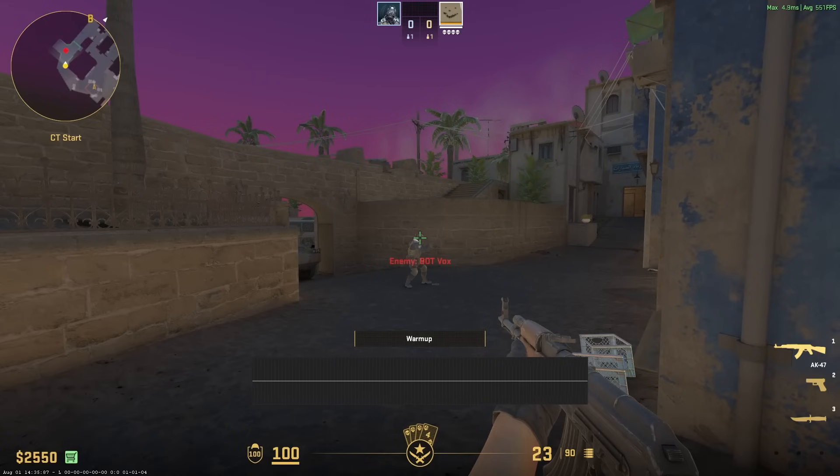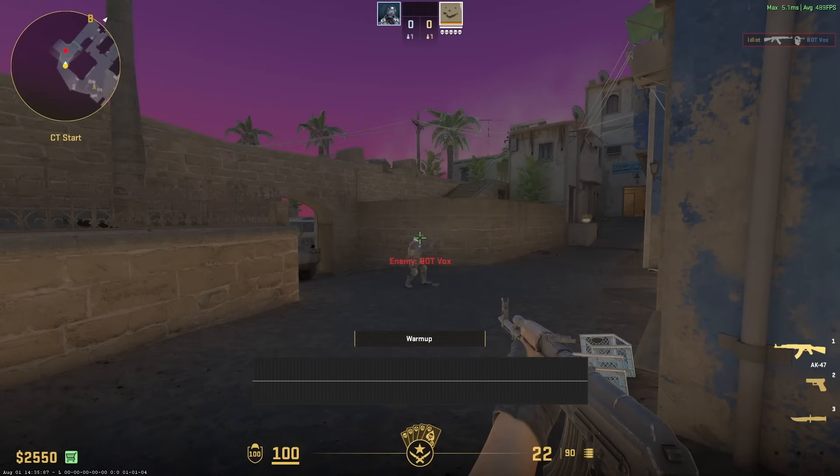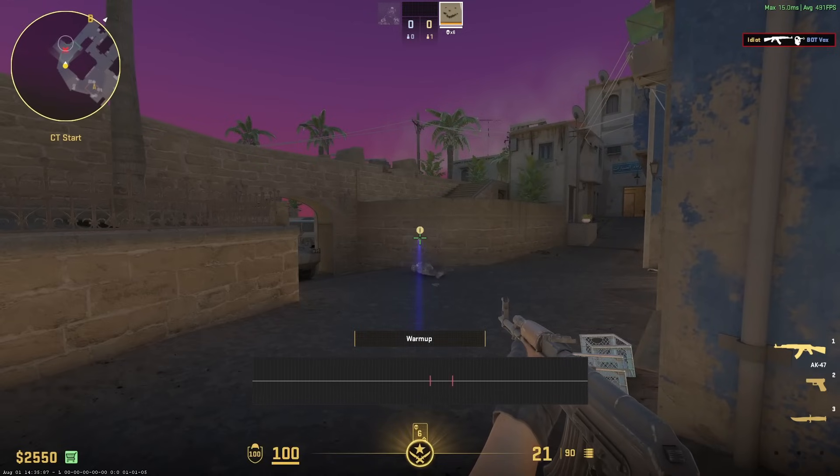Let me quickly show you how a normal shot would look to the internal sub-tick system. You can see it's just two red lines, one being for button press and then one again for button release. And now let's do it with the trigger bot. You can see it's the same thing — it's mimicking how a real shot would look. And of course, that extends to movement-related parts of the hack, like bunnyhop or autostop as well.